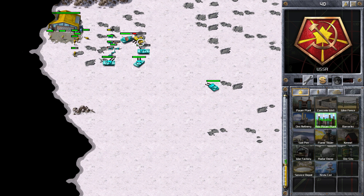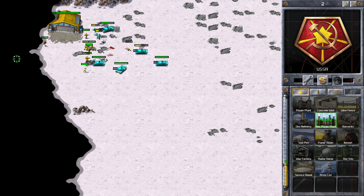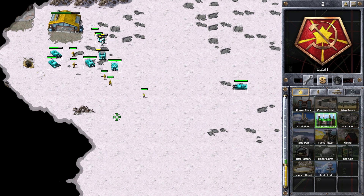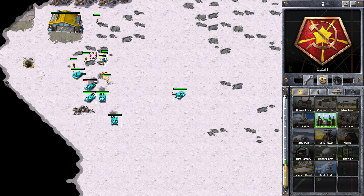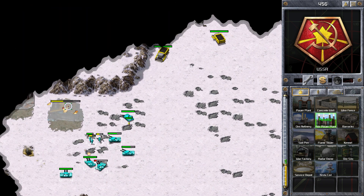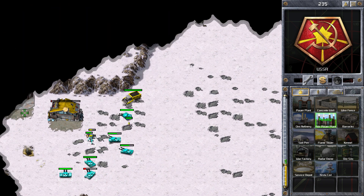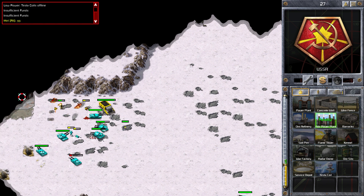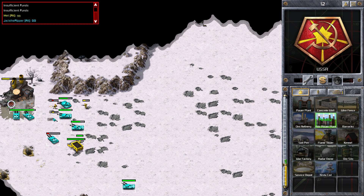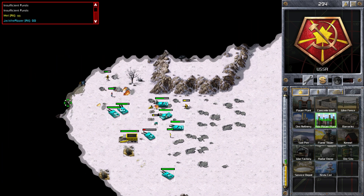He's probably sold his construction yard just to get that last ditch effort, but it'll be to no avail. Even if he gets into my base I've still got a tesla coil there, so it's going to be very difficult for him and he just won't have the numbers. You can see he's still got ore trucks moving around — he's probably going for ore at the far side — but yeah, it's over right now. So that's the game, thanks for watching.